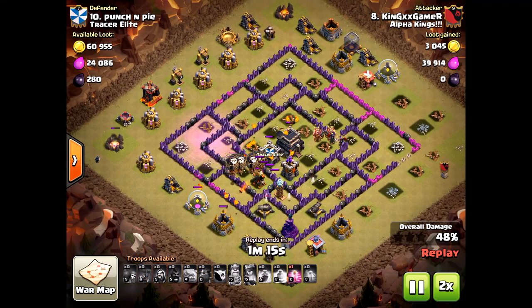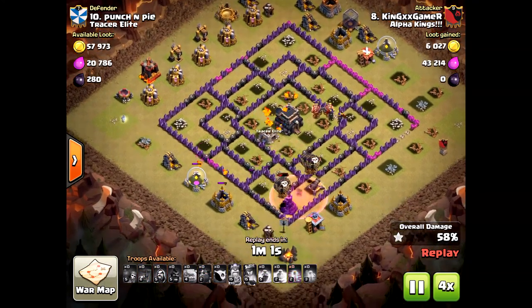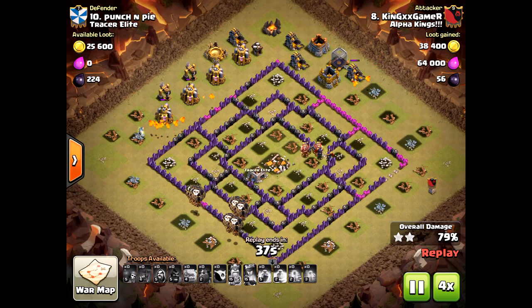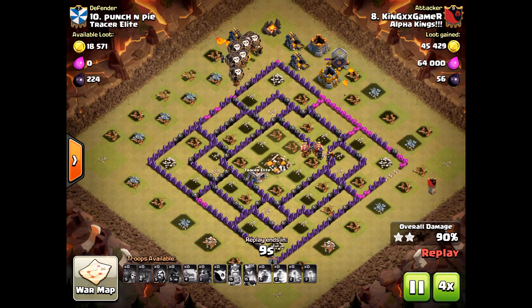He already knew those elixir and gold storages were on the outside — bring three goblins and they would have taken care of all those buildings. He just ran out of time because he didn't bring backup units. He could have saved two balloons and swapped them out for some goblins and archers, and he would have had the three-star. Anyway, there it is — some nice attacks from our current war.